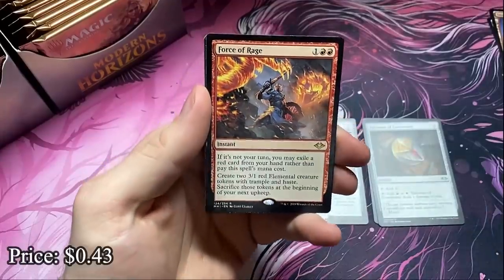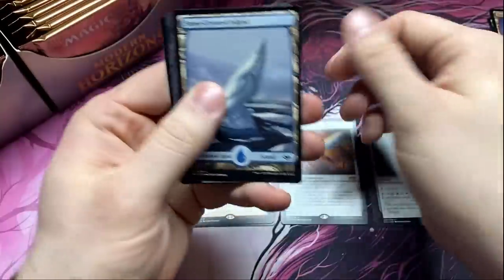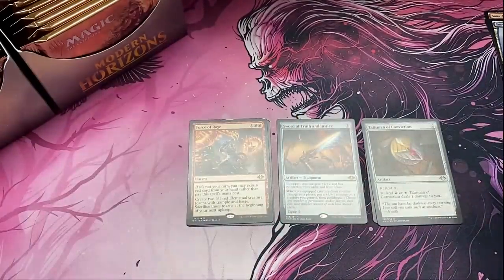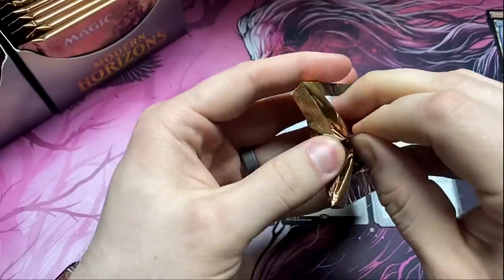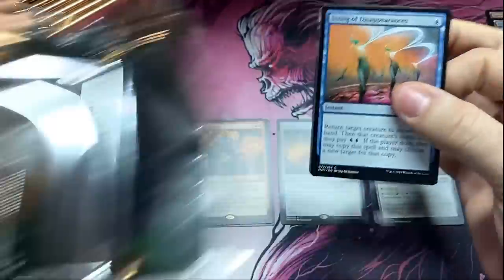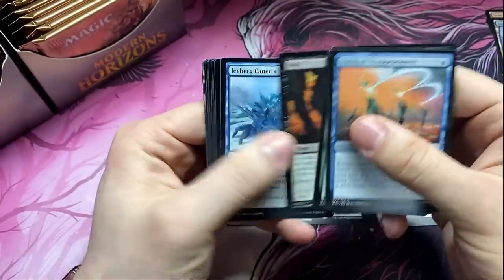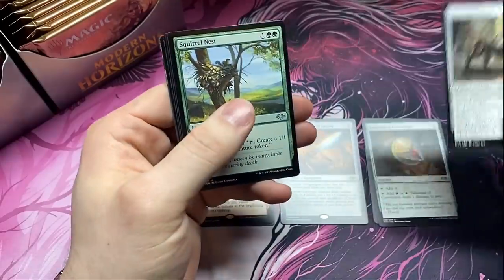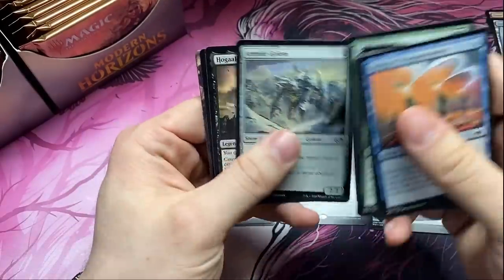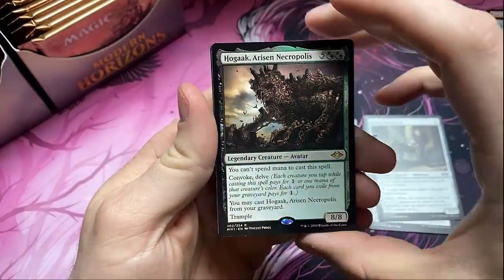Force of Rage is our next rare — not the force we're looking for. These aren't the droids we're looking for. As always we start on the left side and move over to the right side, because we know the right has the most powerful cards in it every time. Remember that when you're shopping and buying single packs.